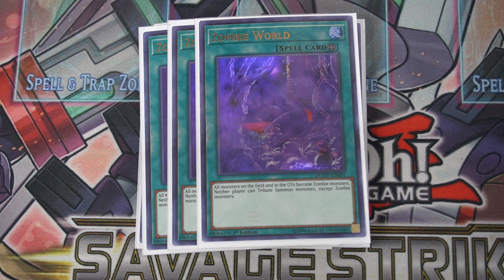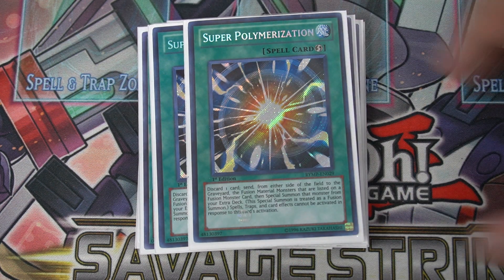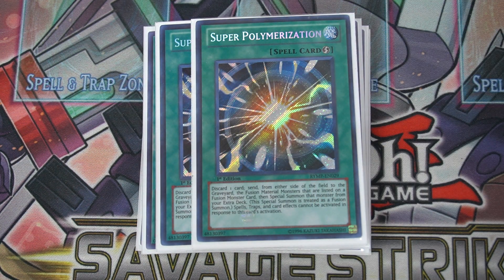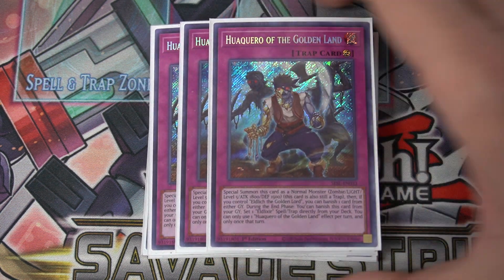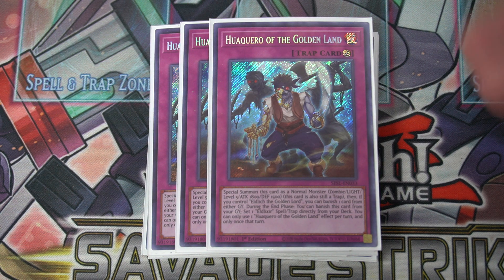We play three copies of Zombie World since this is obviously a Zombie World deck. We also play two copies of Super Polymerization — a very good going-second option, also great going first as an interruption. The discard cost doesn't matter since every card is basically a plus one.